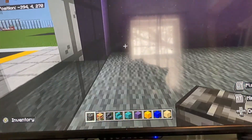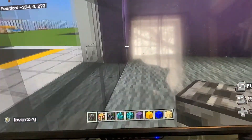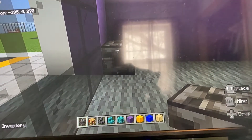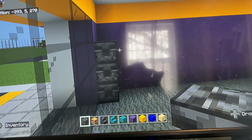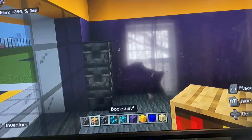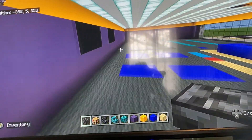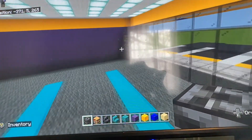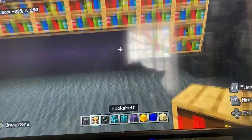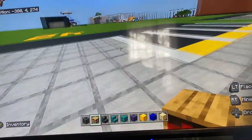Put chiseled deep slate first at the corners — it'll be a lot easier. Come to the very front corner of the store and put three chiseled deep slate rows up. Do the same on the other corner, and on each of the back corners as well. Then you can add the bookshelves between the chiseled deep slate.